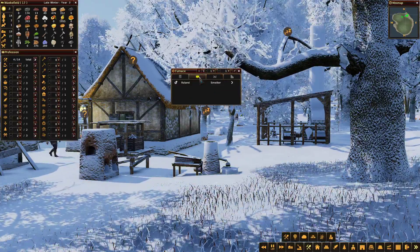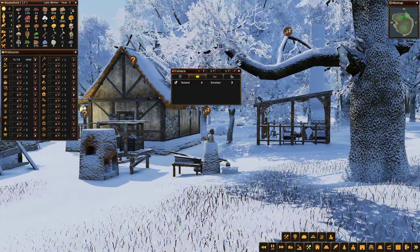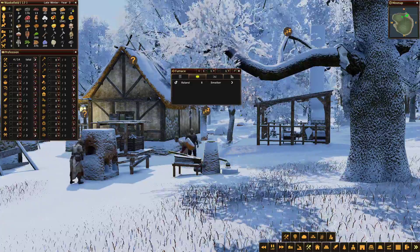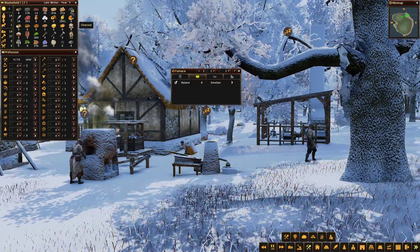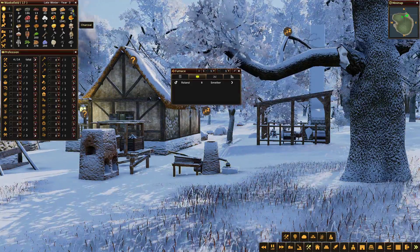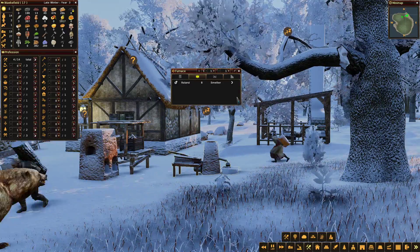It would be great if you could prioritise the charcoal. So this is what you can do - if you double click on charcoal, it's only going to be used in essential industries, it stops the people taking it. I've double clicked on charcoal up in the menu on the left-hand corner and that stops people from taking it, meaning it will build up more for the furnace. That's something to learn.